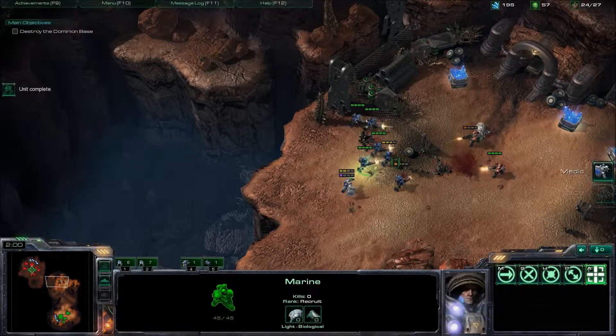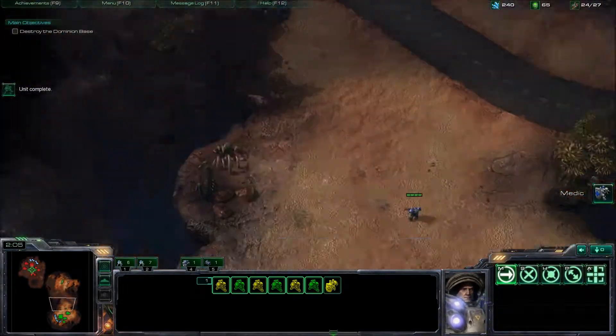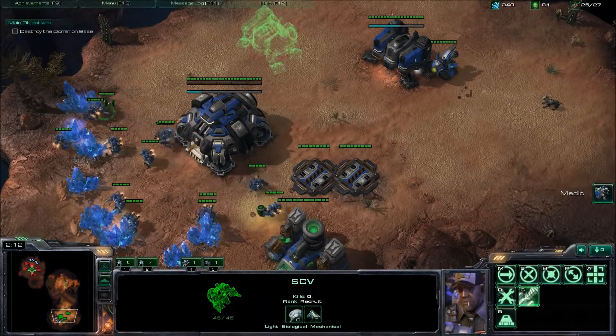Go ahead and focus on the medic and do some micro trying to keep your Marines alive. It shouldn't be too much of a problem to take down the three Marines, the War Pig, and the medic.